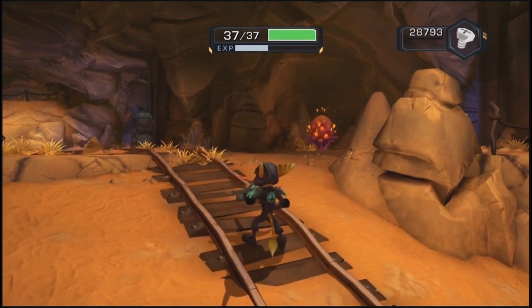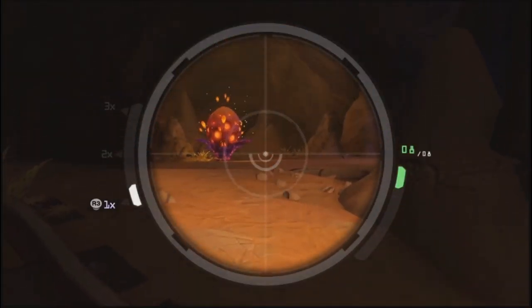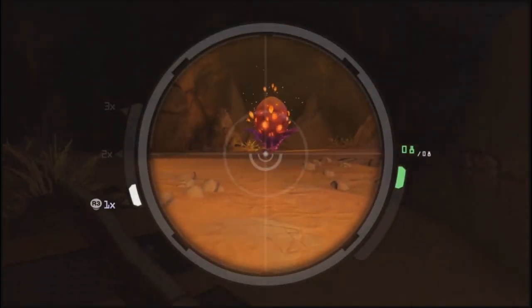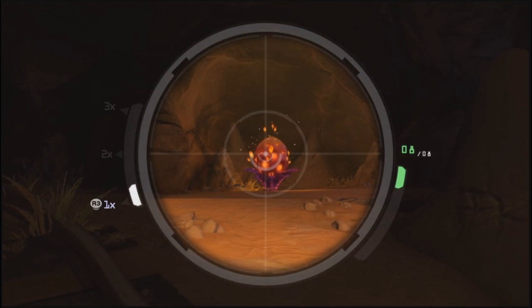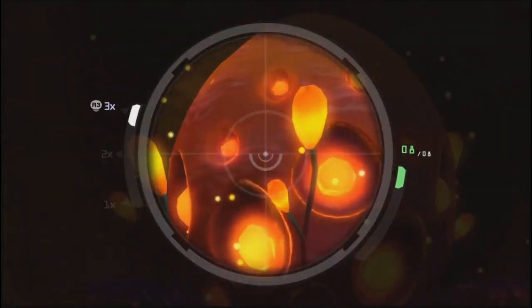Let me try out this new Plasma Striker. So you gotta use L1 to aim, press R3 to zoom in really fast — or zoom in really far.